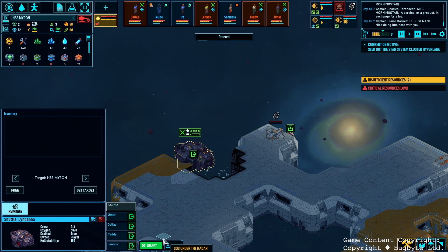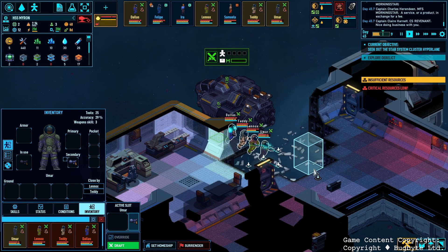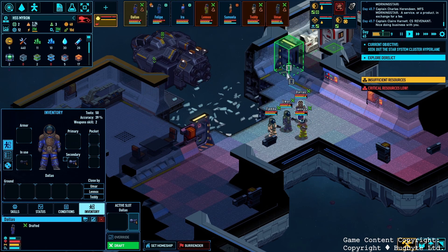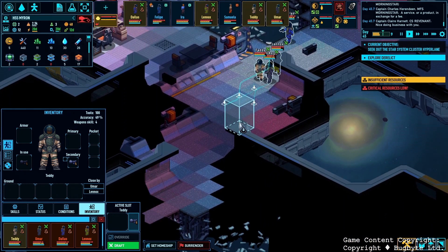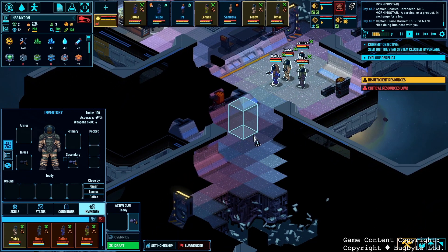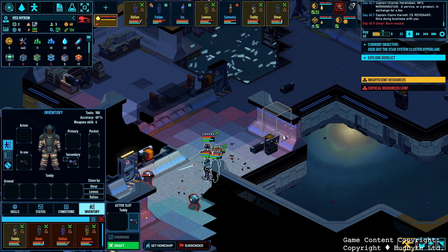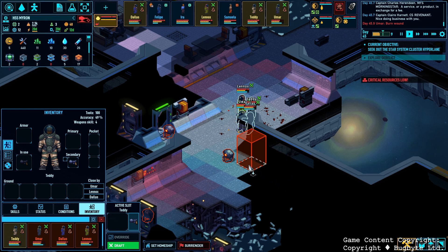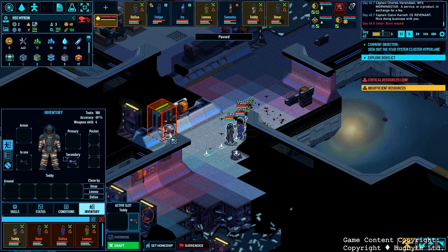So here we go. We have SGS under the radar over here, so that's the derelict we're exploring. I always want to take the open part of the derelict, or the most damaged part, as our entry point. I don't want to use those airlocks because it kind of leaves us in a small area. We're taking the attack from behind. We're in a little bit of a better position, in my opinion, if we're being attacked. If we're in the open, we've got a little bit more maneuverability.